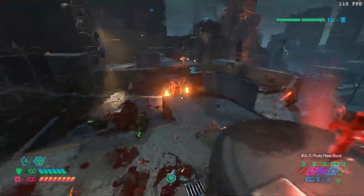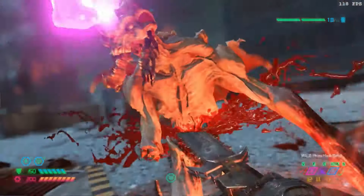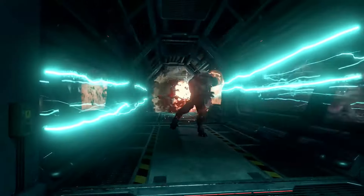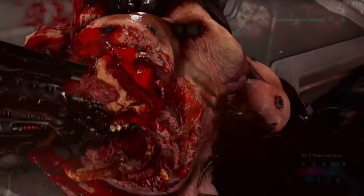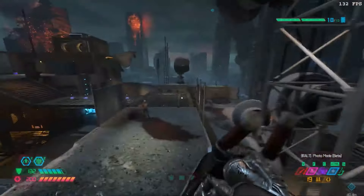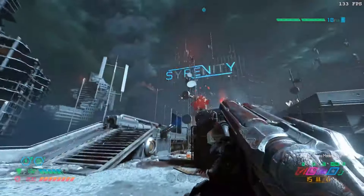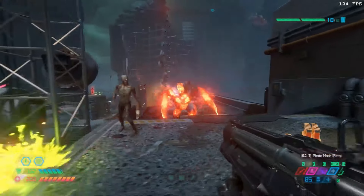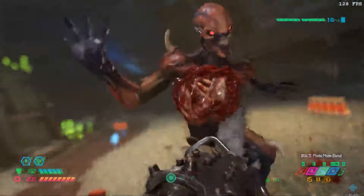The gameplay is all about aggression. You're encouraged to get up close and personal with the demons, using a combination of shooting, melee attacks, and glory kills to take them down. Glory kills in particular are a blast — they're brutal, over-the-top finishing moves that reward you with health and ammo, keeping you in the fight. Traversal in Doom Eternal is a game changer. The game introduces new movement mechanics like double jumps and dashes, which make navigating the battlefield a dynamic and strategic affair. You're not just running and gunning — you're leaping across platforms, swinging from bars, and dodging enemy attacks in a deadly dance of destruction.